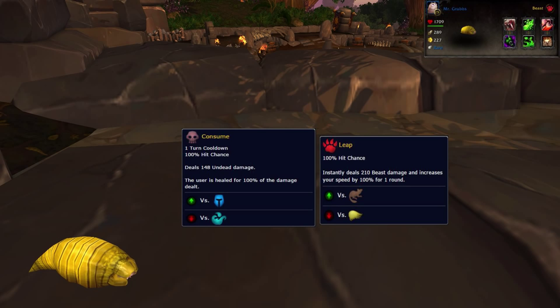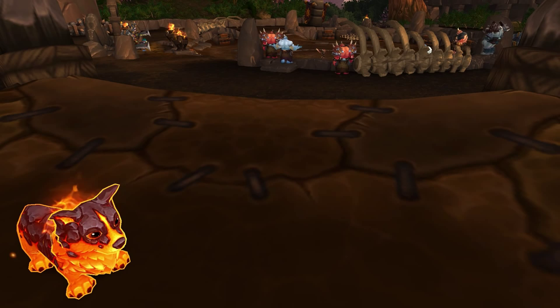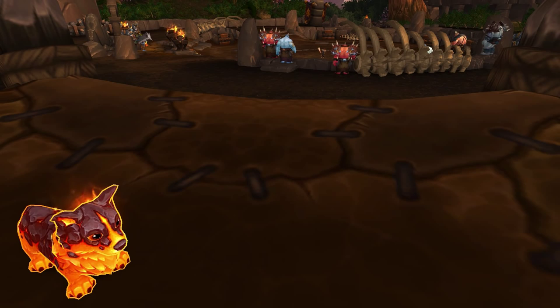A Larva or a Jungle Grub also work. If you're excited about the whole Maggot thing you can even forget the snail and just have two grubs. Set his moves to Consume and Leap. For my carry pet today I'm bringing my Molten Corgi. If you're after the Awfully Big Adventure achievement, just bring along your Elec plushie, stick him in the back and don't worry about switching him in. If you're leveling a pet, make sure it has at least 900 health or more and don't forget your safari hat.